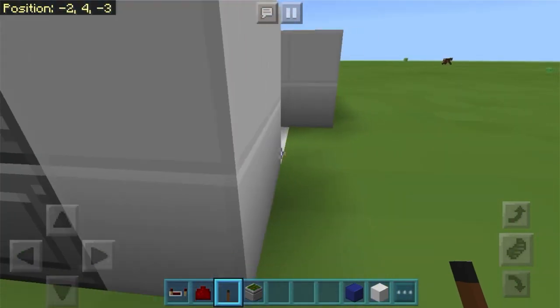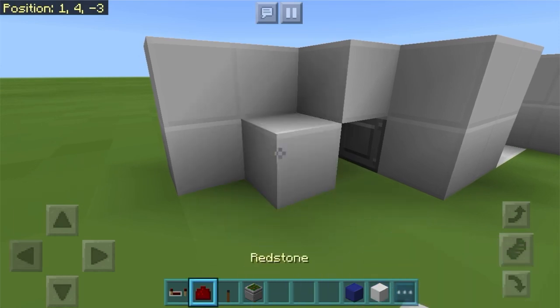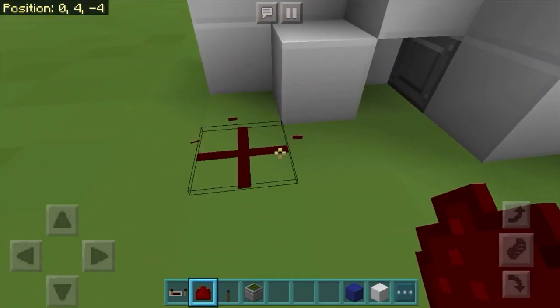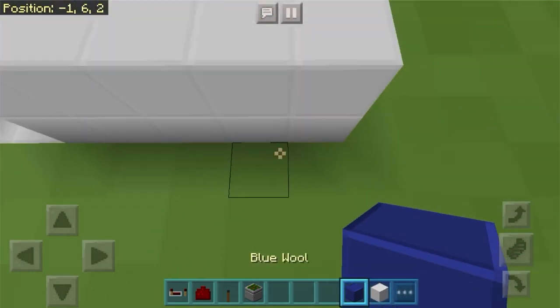So we're going to do the same thing on the other side. We're going to build three blocks out, one block up, skip a block, place it down — right here, place it there, underneath there, and onto the sticky piston. There you have it.